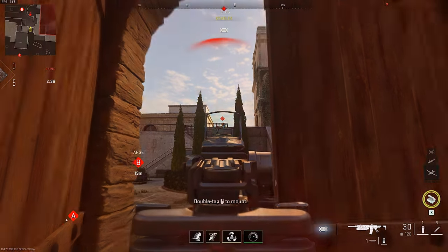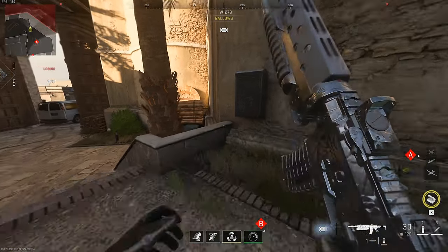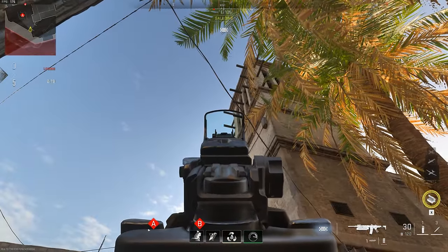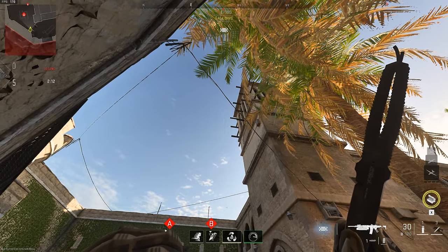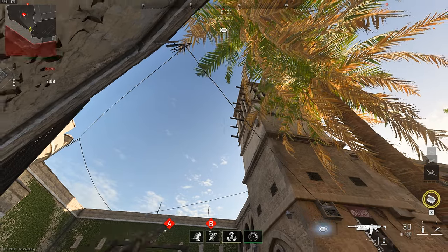Moving over to this platform, you're going to want to run all the way over to this corner. When you get there, line up the right tip of your throwing knife crosshair so it's just touching the left tip of that wood sticking out of the tower, and then aim to the left until your compass reads 100. When you know the enemy's there, just let it fly and it should pop them straight off of that platform.